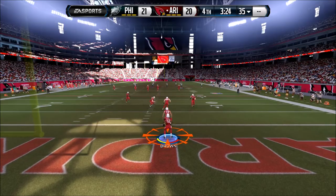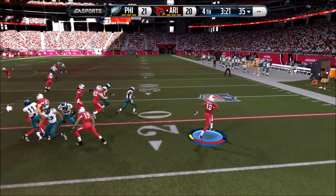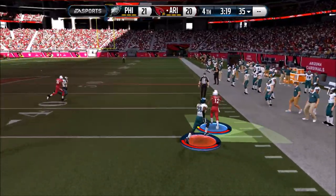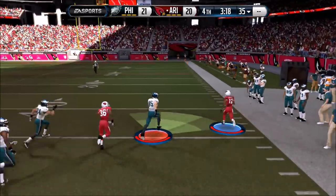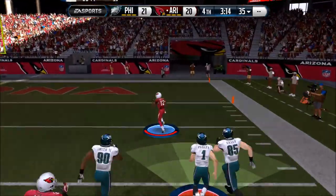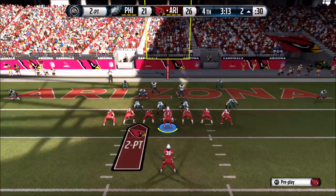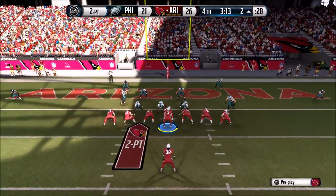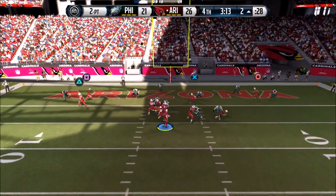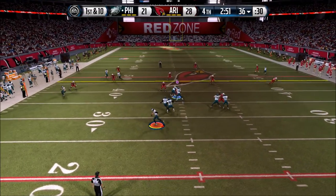Now we're close in this game because I've got John Brown back here on the kickoff and he does it again - he takes it all the way to the house because he's got that speed. I have to go for two to make it a one-touchdown game, so that way if he scores it's a tie, not a win. I give it to my tight end and the two-point conversion is good.